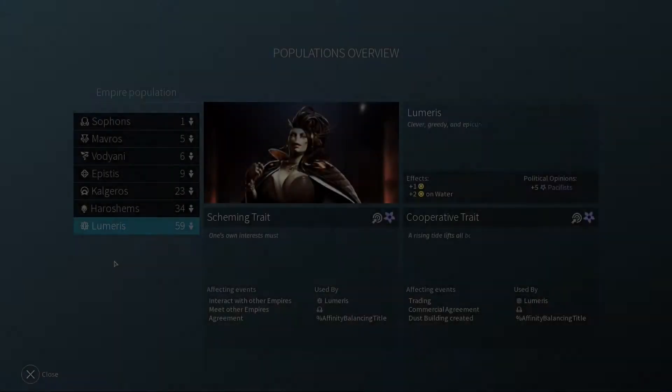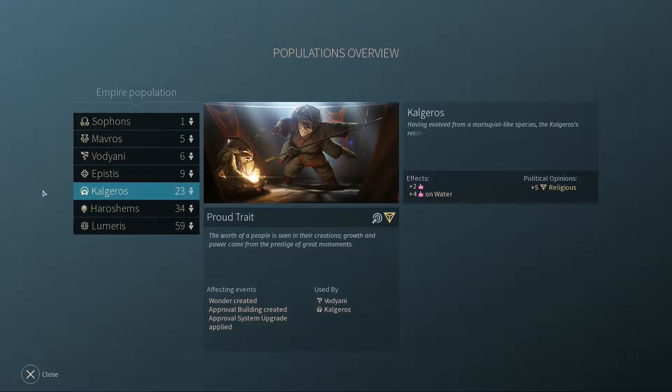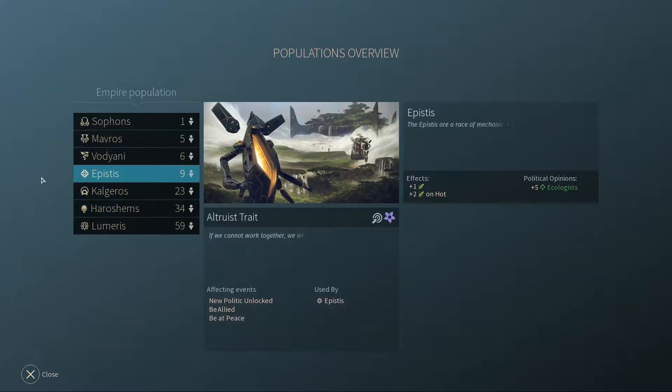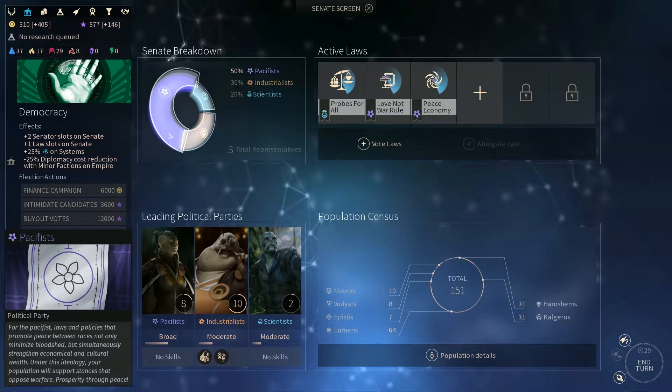A key new element of Endless Space 2 gameplay is the management of your populations. Your empire may begin with a population dominated by one race, but through the course of the game, other peoples of both major and minor factions may join your civilization, bringing in their own unique gameplay traits and political ideologies.